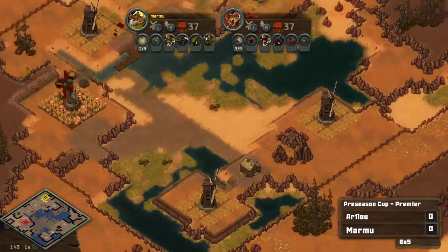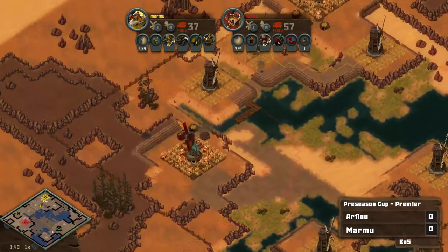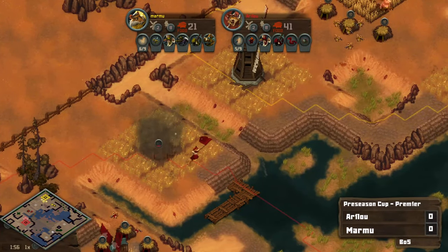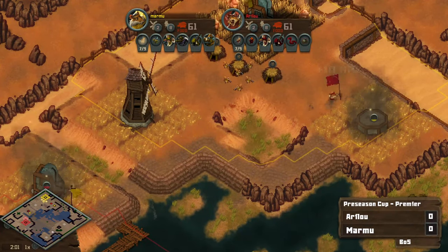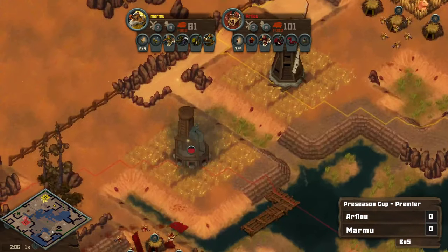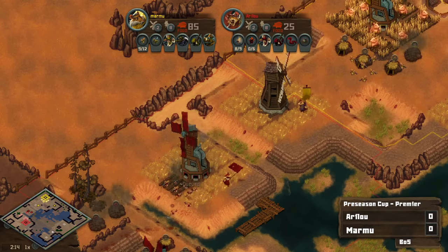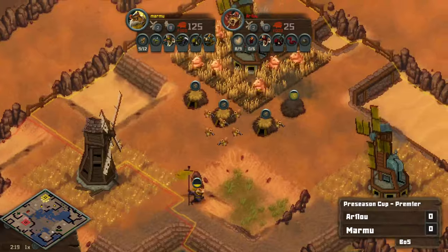I feel like the rest of this map down here is a little bit easier for Erlu to get to. I'm really excited for this mill — there we go, Erlu takes it. Marmu says that's fine, just grab that other base for now. This is really exciting because it's going to be very easy for Marmu to harass, and also a great staging point for Erlu to attack into the main.